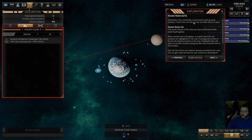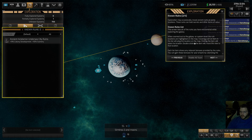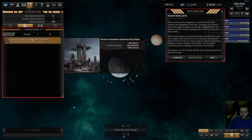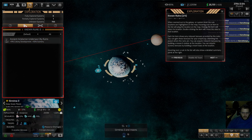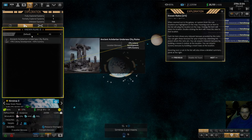Known ruins: exploration may occasionally reveal ancient ruins at some locations that can hold secrets and items of value. This screen lists all ruins you've encountered, and when zoomed out the ruin locations are highlighted on the map. Each list shows relevant bonuses - I've got plus nine percent colony development and plus ten percent scenery on my home world. You can acquire research bonuses by building a research station, or scenery bonuses by building a resort base at the location.